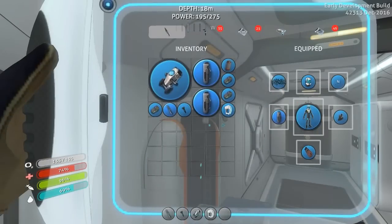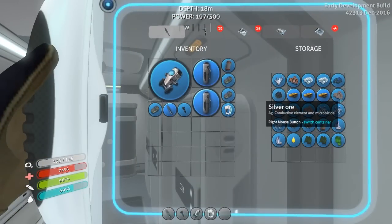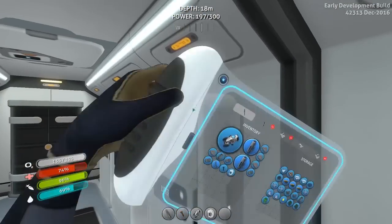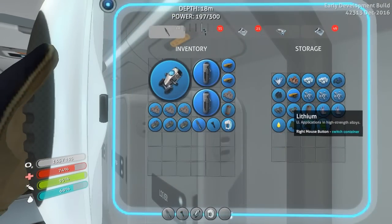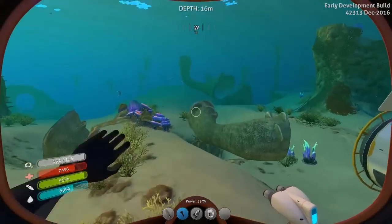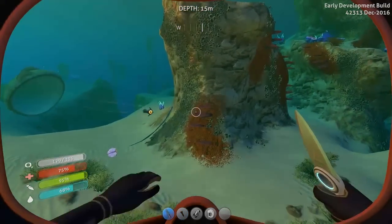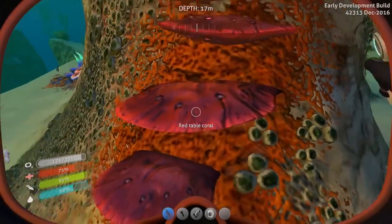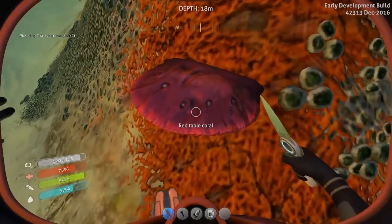How much silver was I carrying? I've got a couple — oh, I've actually got like four silver hanging out in here. That actually makes this a little bit easier. We need two gold. Anything else? Probably. We need table coral samples, so I'm going to go get that first. There's some. Let's just grab what we want. Oh — I can scan these?